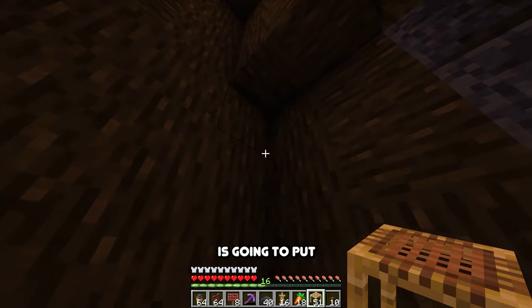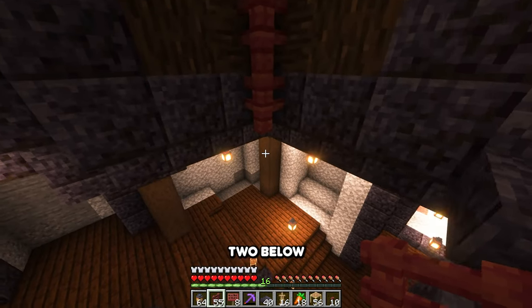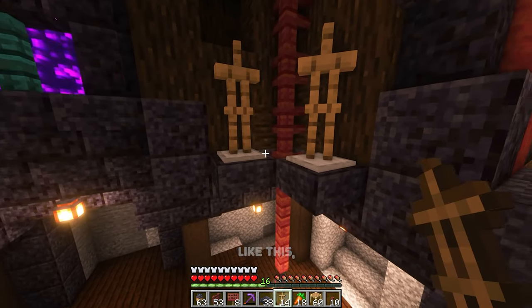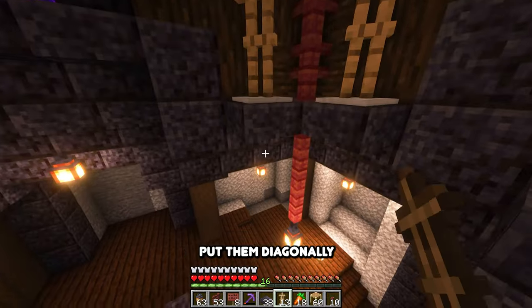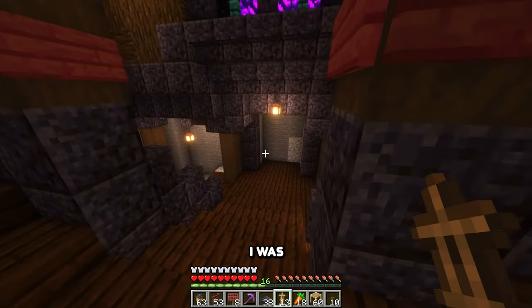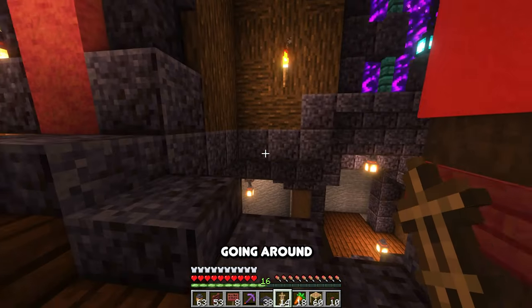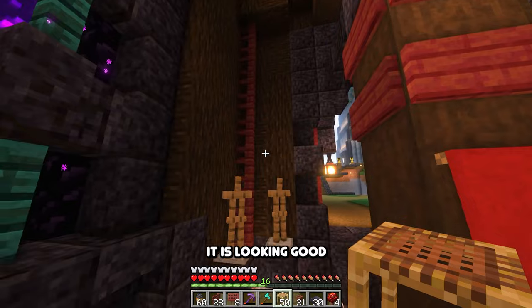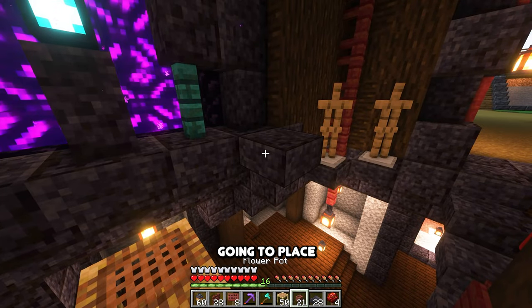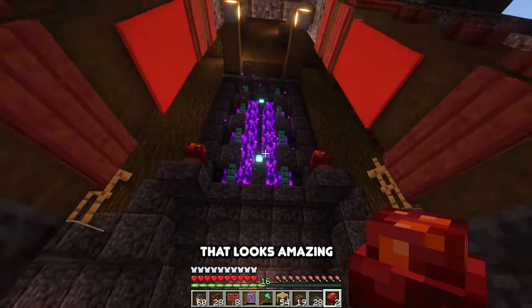Next, I'm going to put a string of fences going down about two below, then hang a lantern from it, and then put some armor stands here diagonally. Right now I'm going to leave the armor stands blank because I don't have that much diamond armor, and I was also thinking about waiting for the armor trim to come out in 1.20 so we can have some really nice designs. And for the final touches on this top layer, I'm just going to place some plant pots with a little crimson fungus. That looks amazing — and that is the top half done.